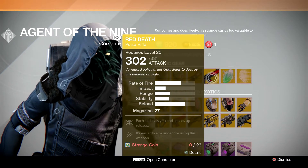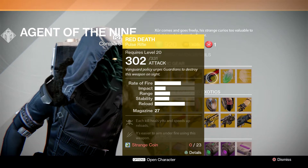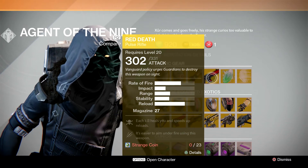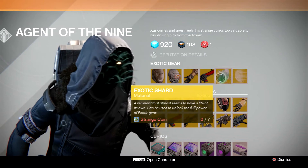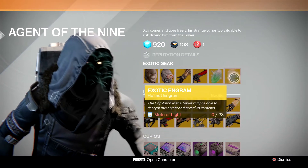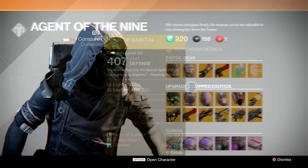The weapon this week is going to be the Red Death, and the perks for that are: each kill heals you and speeds up reloads, and it's easier to aim under fire using this weapon, which is going to be a pretty fantastic gun for everybody who doesn't have one already. The exotic shard is available this week and the engram this week is going to be the helmet.